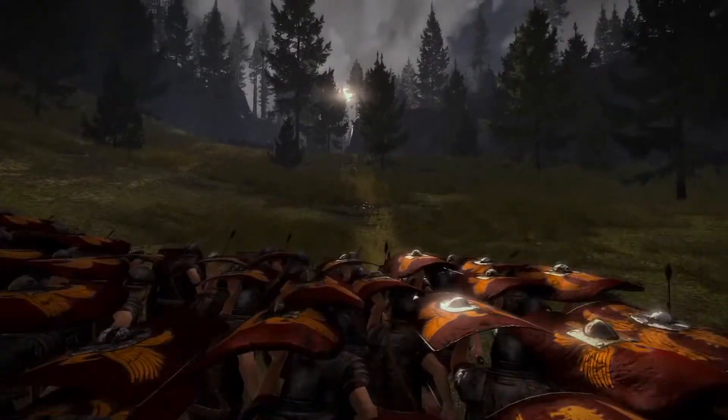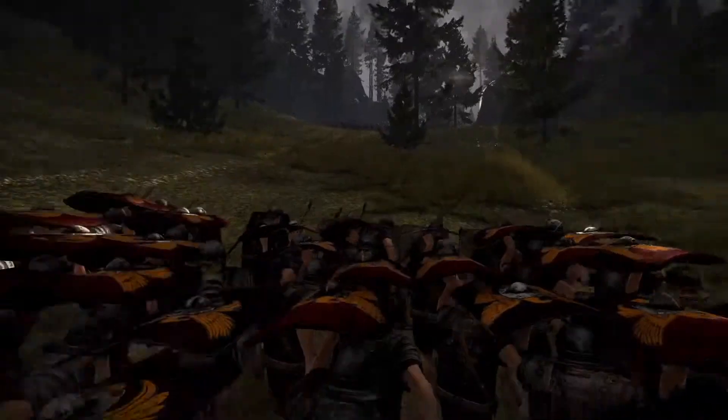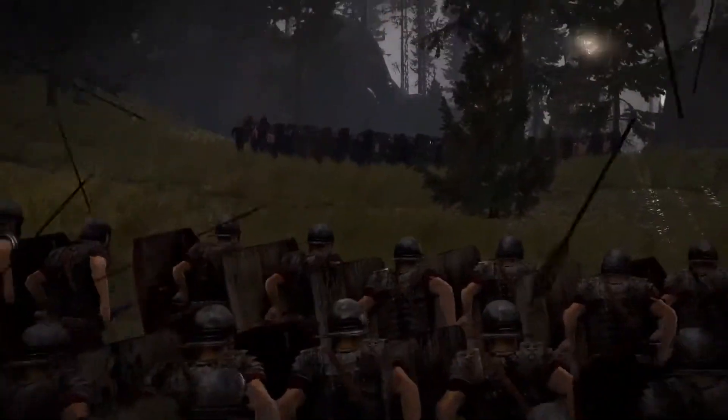One of the formations that the Roman legionaries can adopt in battle is the testudo, or tortoise formation. When they place those massive rectangular scutum shields edge to edge, they make a brilliant defence against arrow fire. When they get close enough to the enemy, they'll bring their shields down and charge.